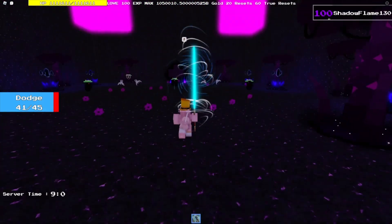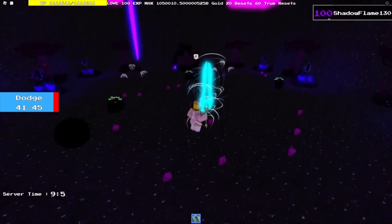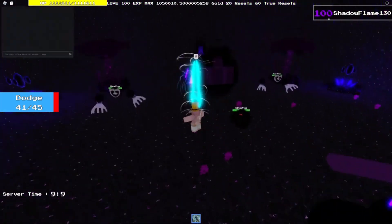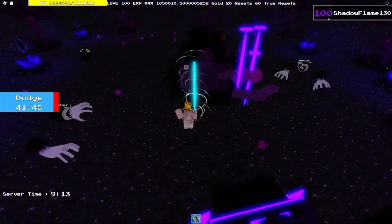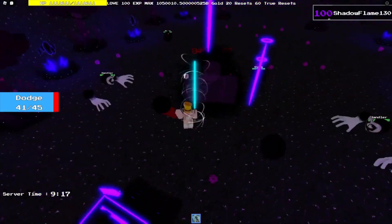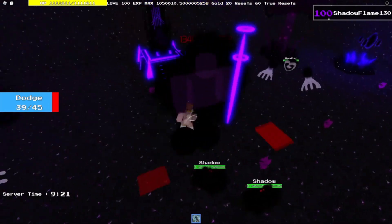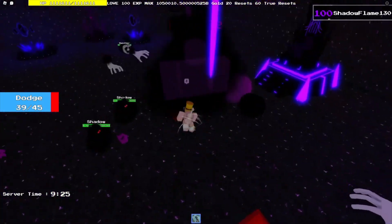Now this part — this part is hard. This is the void. The part I prefer fighting is the void first. There are three shadows and two handlers in the void phase. First, hit the void and learn the pattern of the void. It's kind of hard to explain but it's kind of like this pattern I'm doing right now.